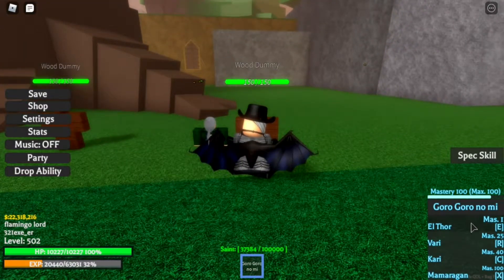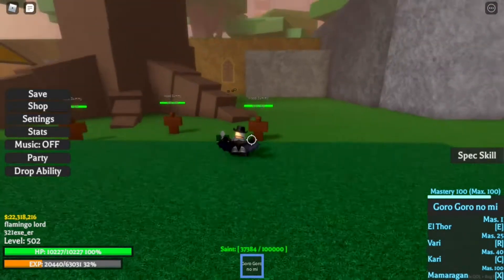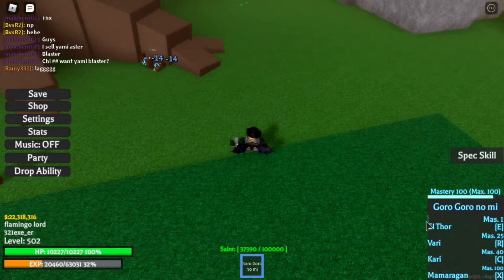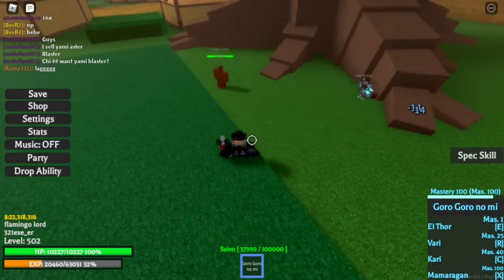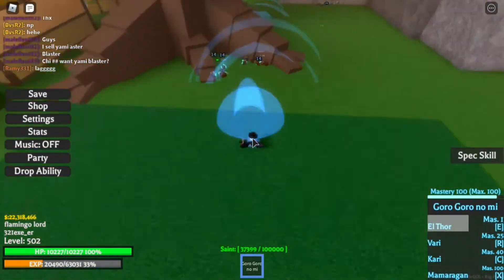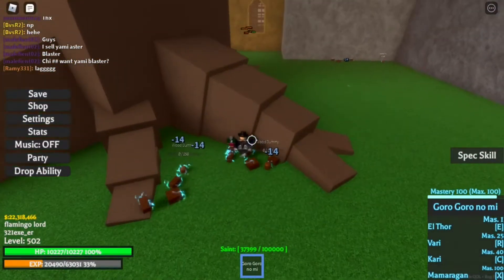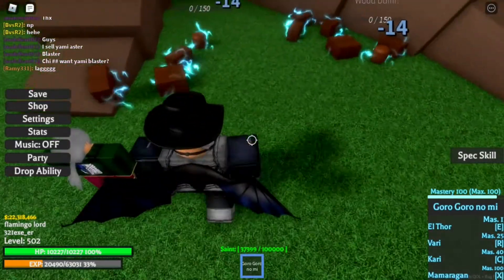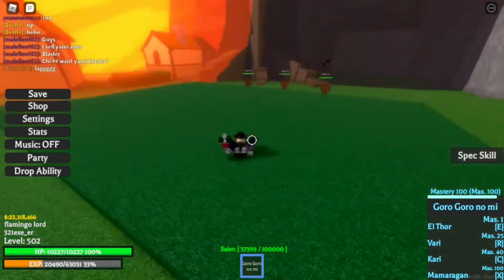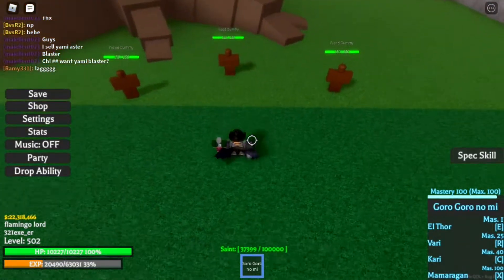Let's click E. This is what it looks like — you can use this every time the Thor is activated. I hit not only one but two of them, and let's see if I can hit three — yeah, it hits three of them. That's pretty nice, and it also leaves a lightning effect that damages them if they have a lot of health.